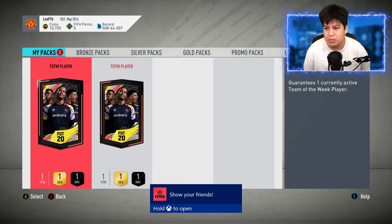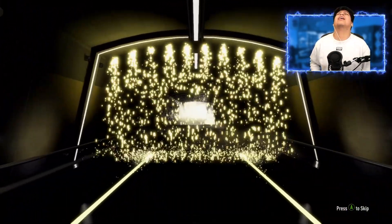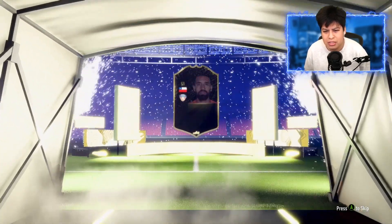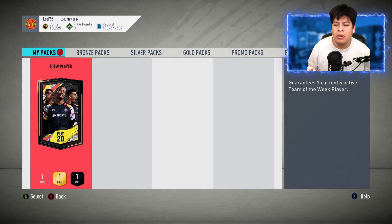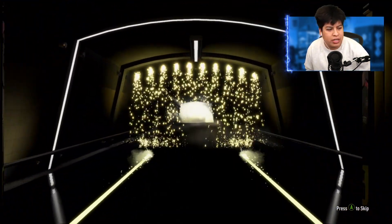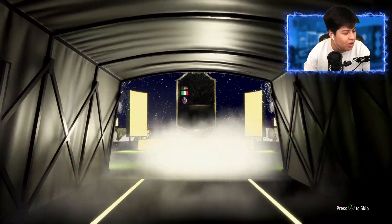We're gonna go ahead and submit Kolarov into another Team of the Week pack. We went ahead and did two more so we can have 15 exactly after we open up the ones on the Xbox. Let's put Kolarov in and use him as the requirement. We do get a walkout - French player. I think that's Max, so we do end up getting Max, 84-rated player. I kind of don't like that he's a walkout honestly, because 84-rated players shouldn't really be walkouts.